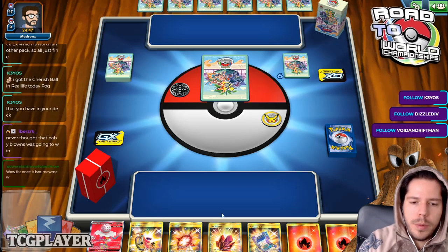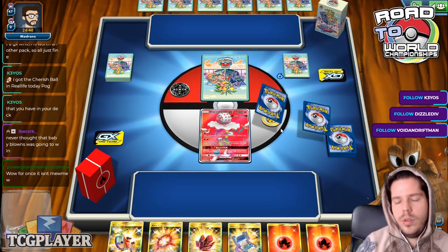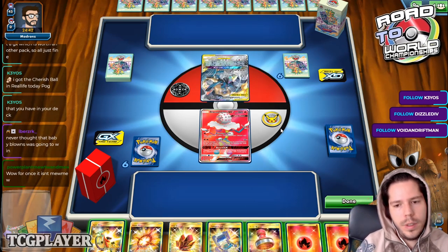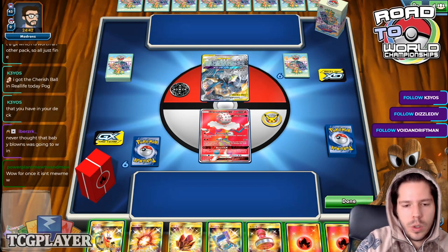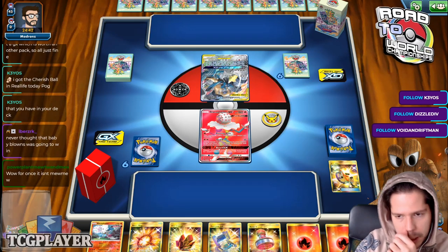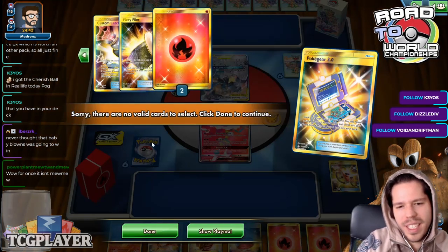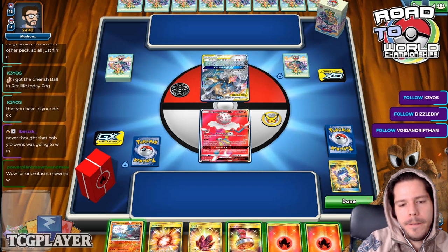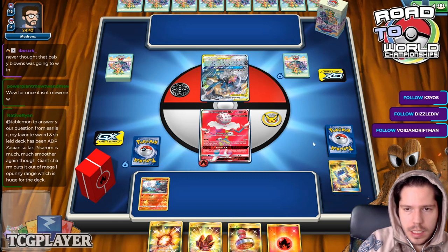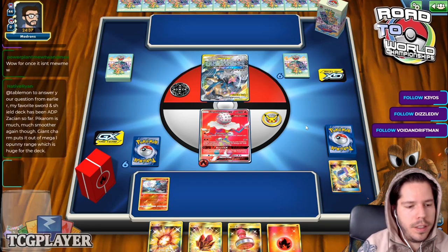Did anyone think that Baby Blacephalon was going to win Inver-zon Regionals? I definitely did not expect that either, but Stefan is also a really good player and that factors in as well. I'm going to go ahead and Acrobike first, grabbing a Baby Blacephalon — that's pretty solid. I could use Ultra Space later. I whiff with the Pokégear though, which is really bad news. I guess I'll pass.